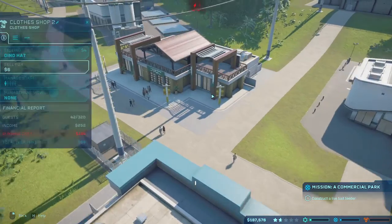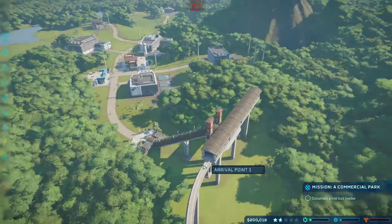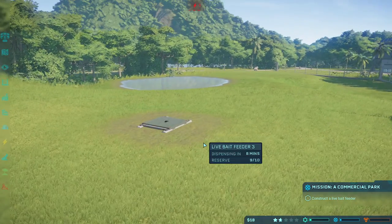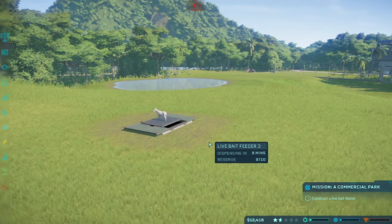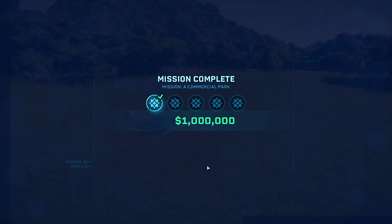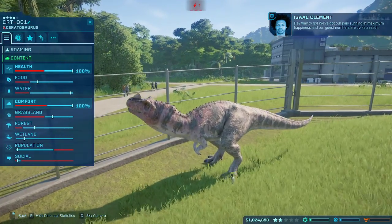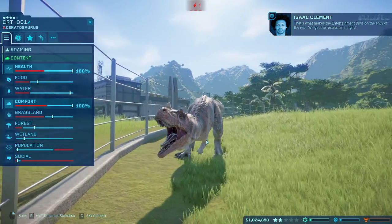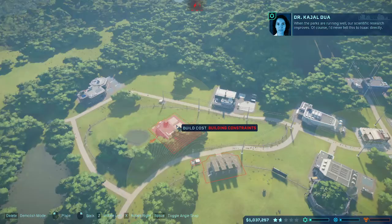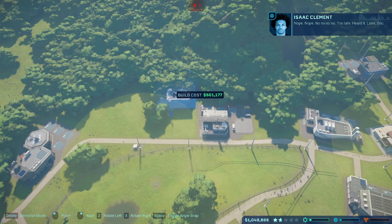I need to maximize profits off these things — I need money. Sell a hat for $10. Oh, it's just the monorail. Construct a live bait feeder — I would, but I only have $18 now. Yes! Oh, I got a million dollars! We got Dracorex as well. We've got our park running at maximum happiness, and our guest numbers are up as a result. That's what makes the entertainment division the envy of the rest — we get the results.